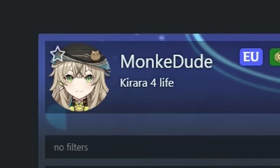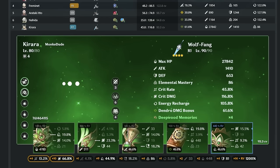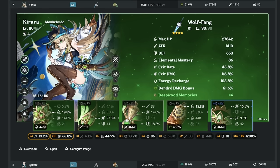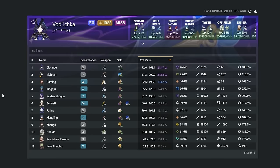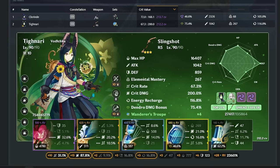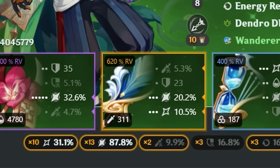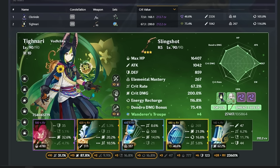Next up is Monkey Dude, who very clearly loves Kirara. She is C2 on Wolf Fang, 45 crit rate, 116 crit damage. Talents are a little low — just keep farming, keep at it. Your Kirara is getting there. They also want their Tighnari reviewed: R5 Slingshot, 67 crit rate, over 200 crit damage on four-piece Wanderer's Troupe. Really nice feather and goblet. Circlet looks good too. Top 21%. Nice Tighnari — good job.